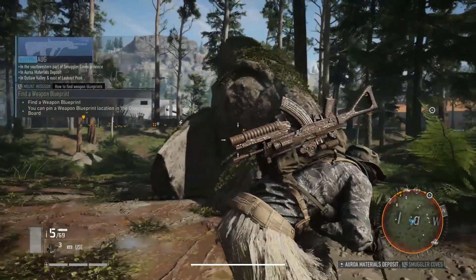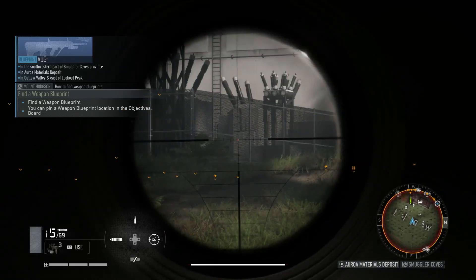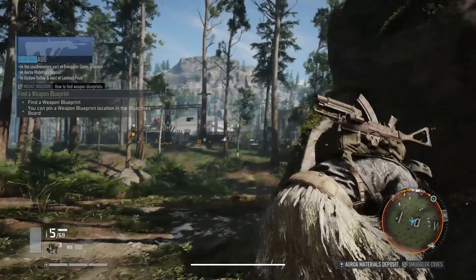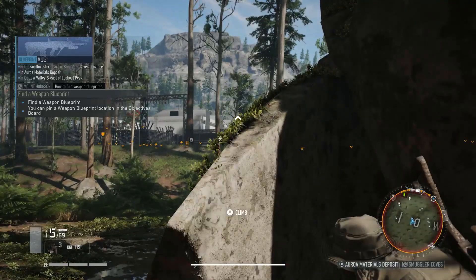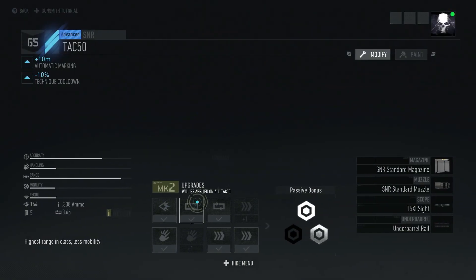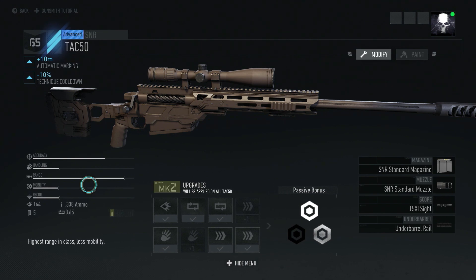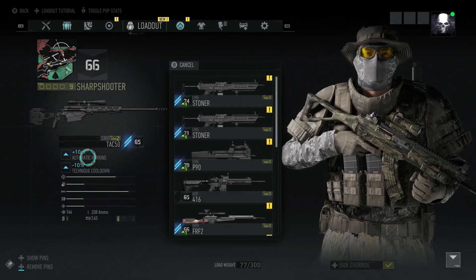Now that you're stranded and alone — and likely you came from Wildlands and are now playing this game — there are going to be some small differences, namely in the menu system. This game starts you off with a relatively simple menu system, but as you progress further, it will introduce more panes to your menu, resembling more closely what you had in Wildlands, but a bit differently.